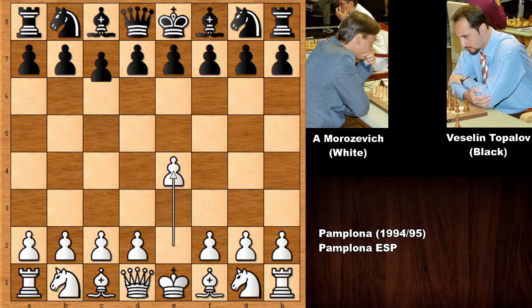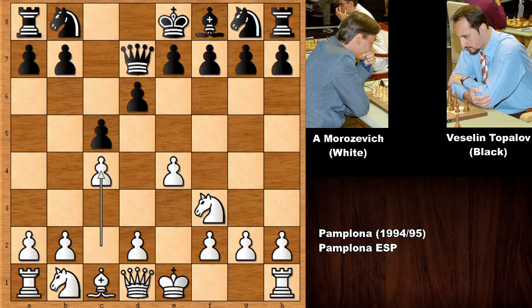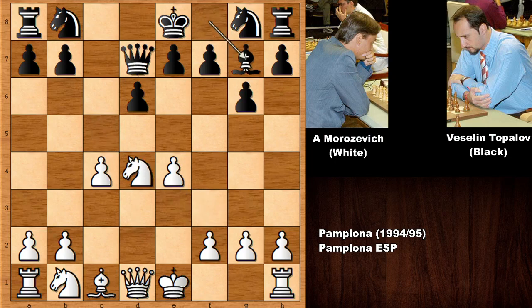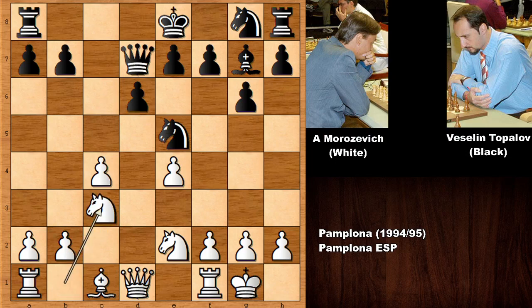Morozevich starts the game with e4 and we have the Sicilian Defense, the Kan variation, capturing and the Sokolovsky variation c4. Then g6, pushing the pawn, charging at the center, capturing, capturing, bishop to g7, and white castled, knight to c6 attacking the knight, knight goes back, targeting the c-pawn.